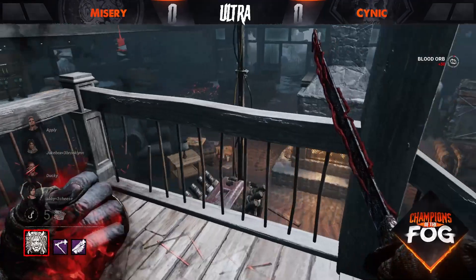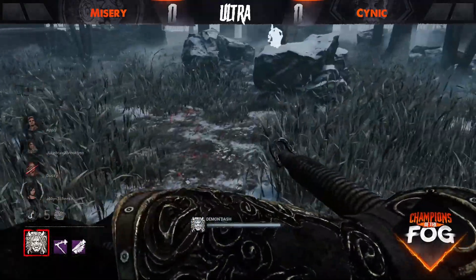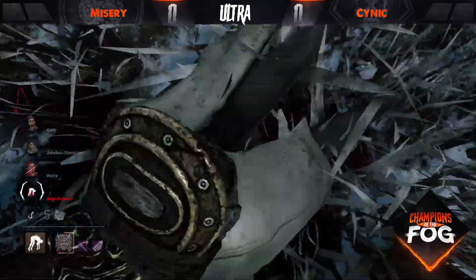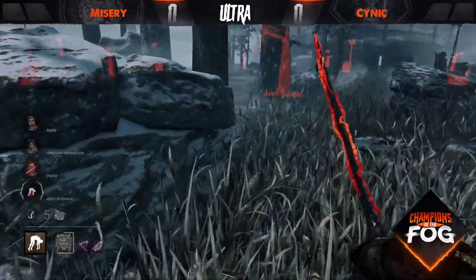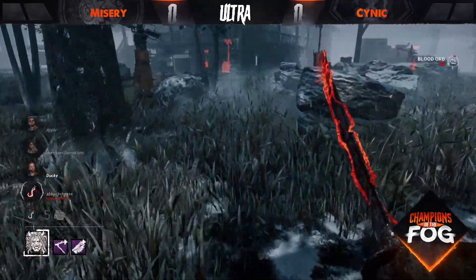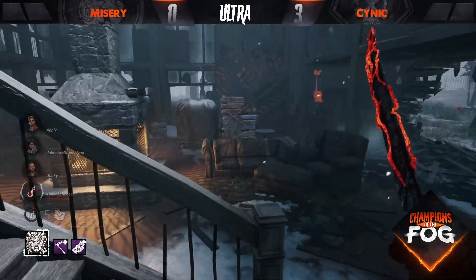There is a survivor up in main — Corrupted Intervention in full effect. The Jake goes up to the second floor but Oni doesn't want to go for them, instead finding Ada in the back corner. Really well played by the Oni as they get a very early down on Abby — Oni definitely in their element on Mount Ormond Resort. A bit of agitation as they look for a hook, landing on a Scourge Hook: Pain Residence, regressing the most progressed gen by 25 percent.